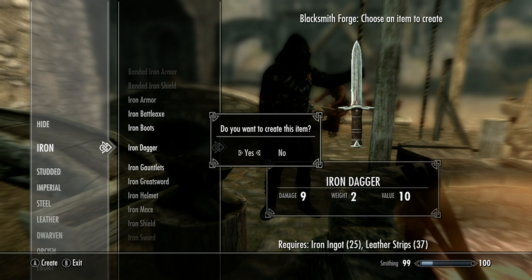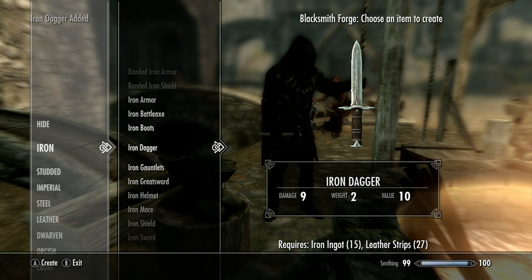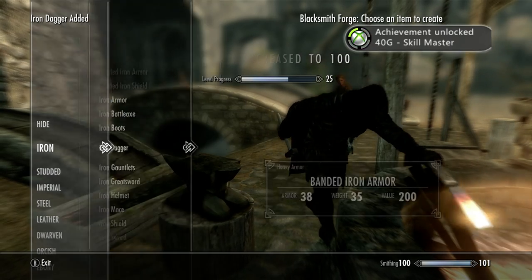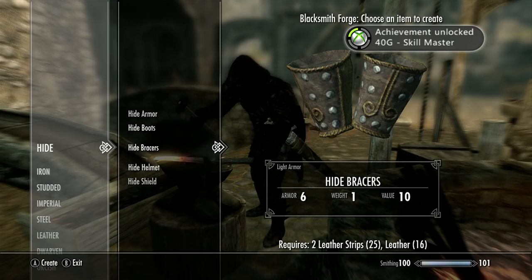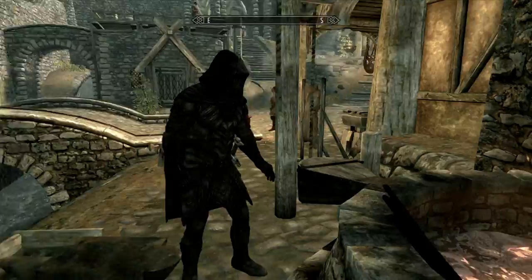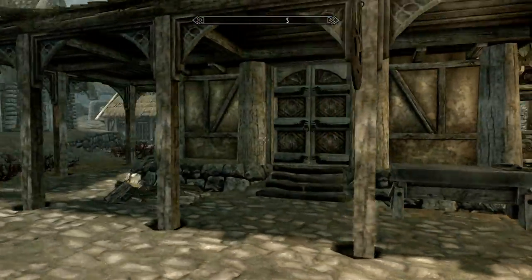You're going to want to make iron daggers — as many as you can with all the stuff that you just bought or if you mine the ore. And then also hide bracers: make as many of those as you can with the leftover leather and leather strips that you have.